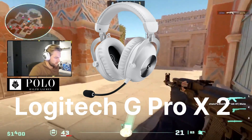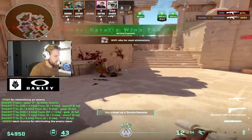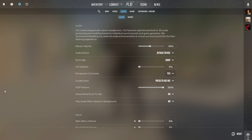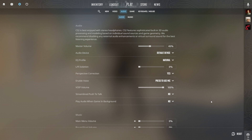His headset is the Logitech G Pro X2, delivering top-notch sound quality and comfort. Here are his in-game sound settings. EQ profile: Natural. This preset keeps the sound untouched, delivering it to you without any processing.